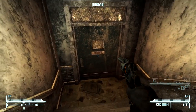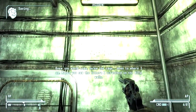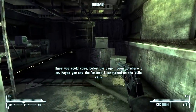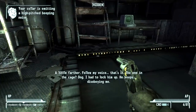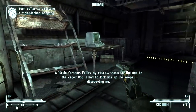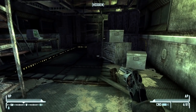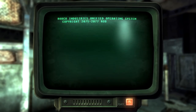Each one of these radios is using a shot, unfortunately. But as the terminal said, if we can get down to the bottom we should be able to find something to disable everything. 'Knew you would come below the cage, down to where I am. Maybe you saw the letters I scratched on the villa walls. A little farther — follow my voice. That's it.' The one in the cage — Dog. 'I had to lock him up. He keeps disobeying me.' So that would be the Super Mutant up above.